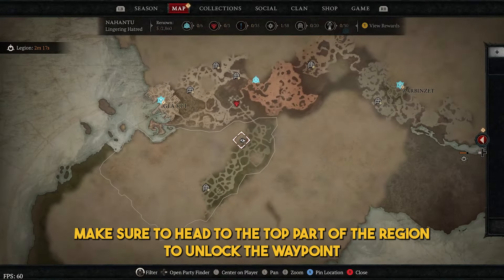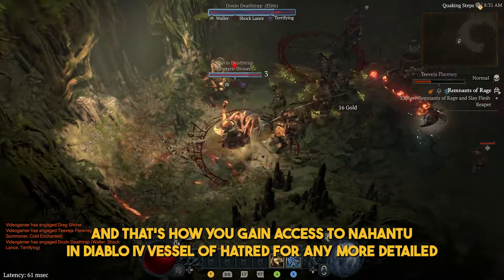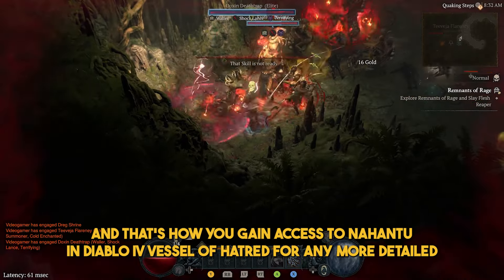Make sure to head to the top part of the region to unlock the waypoint so you can easily get back to it if you decide to continue your travels elsewhere. And that's how you gain access to Nahantu in Diablo 4 Vessel of Hatred.